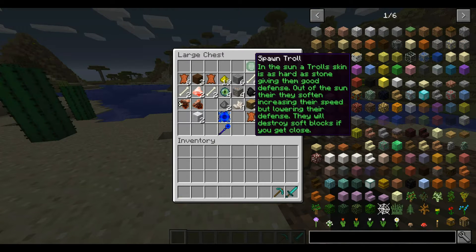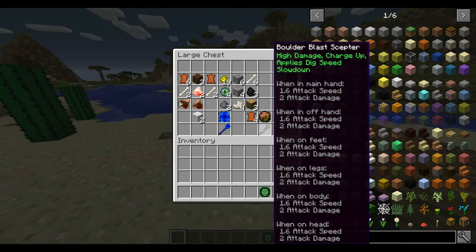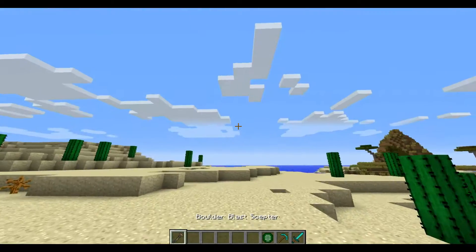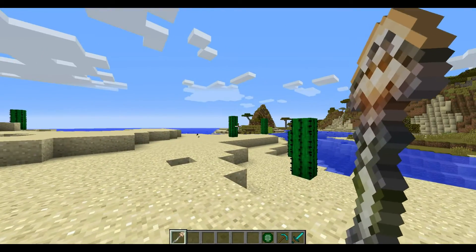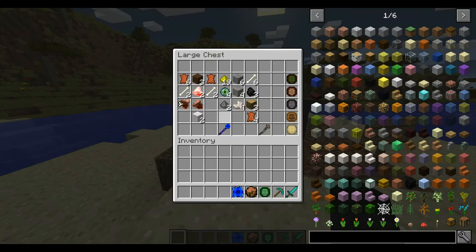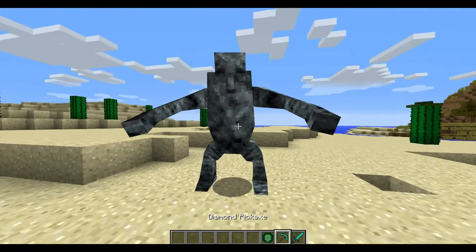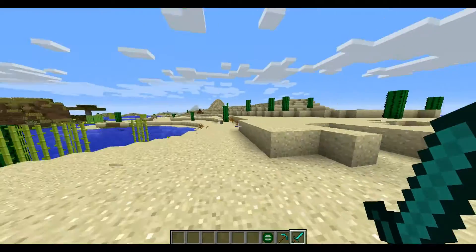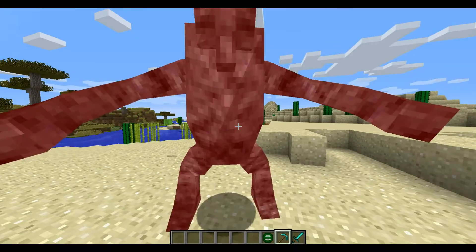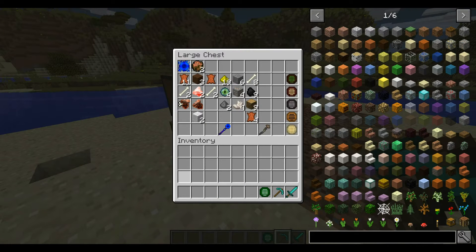Finally, the pièce de résistance: the Troll. It can drop Bones, Coal, Oak Wood, Leather, Boulder Blast Charges, and the Boulder Blast Scepter, which has two attack damage normally with high damage charge-up that applies dig speed and slowdown. You hold it down, right-click, and it fires a giant boulder blast. But here's the thing — I sat here for five minutes trying to kill it with a diamond sword and it does not work. This Troll will definitely troll you: it can only die to a pickaxe. Hit it four times with a pickaxe and it drops everything. You've got to be ready with a pickaxe for this one.